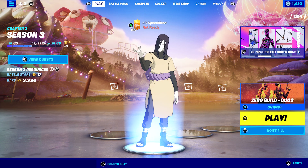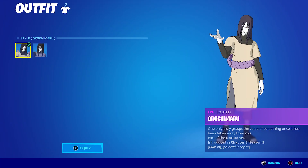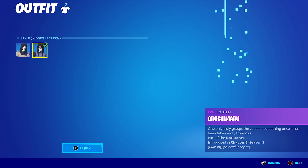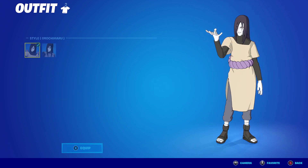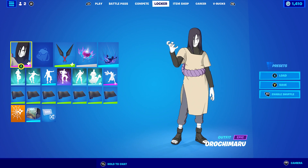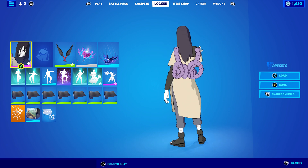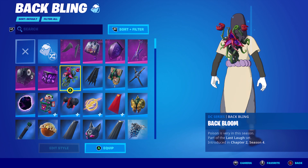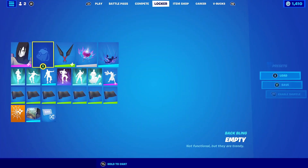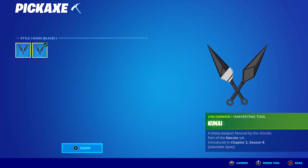Let's get into the skin combos for Ruchimaru. For this skin there are two styles - similar to Itachi, you have the Ruchimaru style and then you have the Hidden Leaf Era style. I've made five combos for each. For the first combo I'm using the Ruchimaru standard style and I'm not using the back bling because it gives you this back bling automatically, so if you pop something on it'll take that default back bling away. I thought why not keep it on - it's pretty cool. The pickaxe is a Kunai and I'm using the black style.